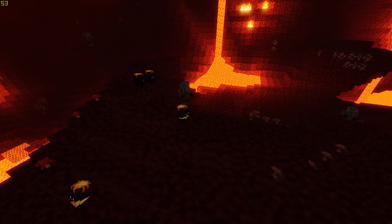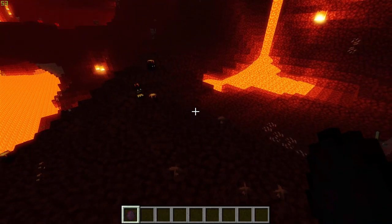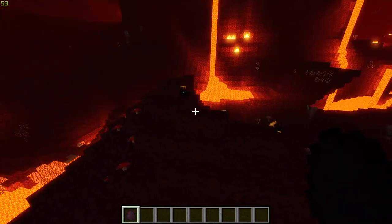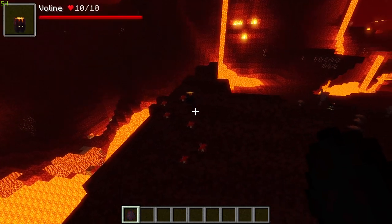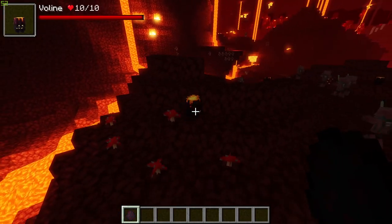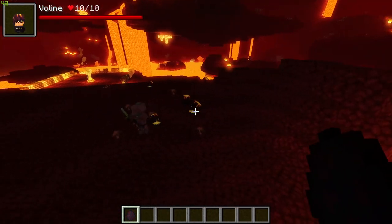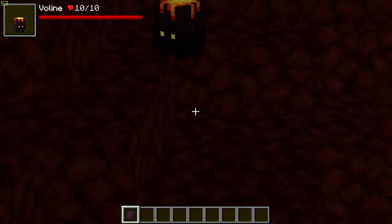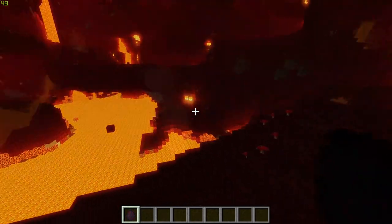The first mob added is the Volin, found in the Nether Waste biome — the classic Nether biome. These are currently the only mob found in this biome, as there is one singular mob added to every biome thus far, though more are expected soon. These guys are described as bullies — they go around in packs and once startled or agitated they will attack one-on-one. They aren't too deadly alone, but in a group they very much are.